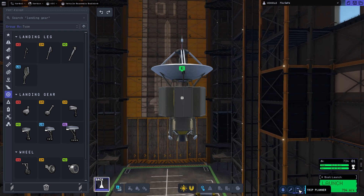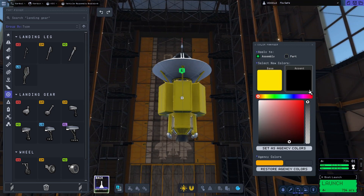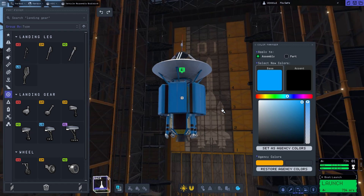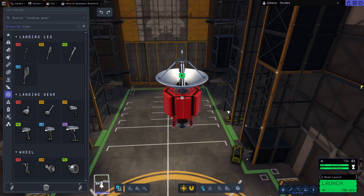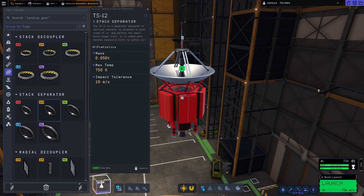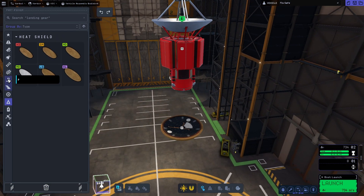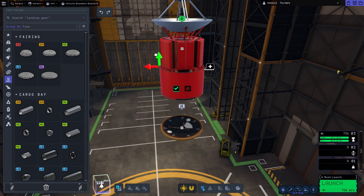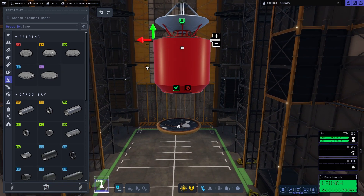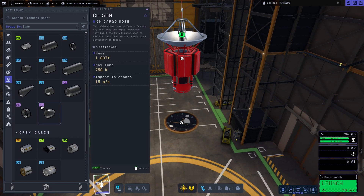I've got timestamps down below if you want to skip the build part of this video. We're just building a simple probe that was going to fly in its little cocoon to Duna and do a little bit of landing. Nothing's ever simple in Kerbal Space Programme 2, as you will see towards the end.